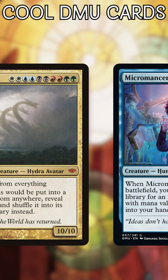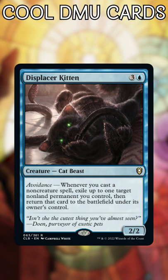Shadowbrite Priest — oh man, I can find any creature. Razziketh? Yawgmoth? Progenitus? Micromancer. I love the idea of tutoring up an Ephemerate or using Displacer Kitten to chain together all your cheap removal spells with this.